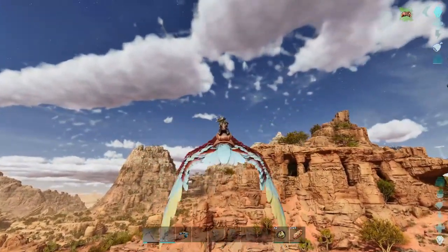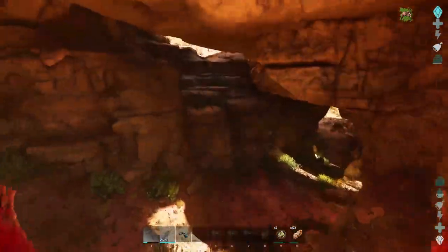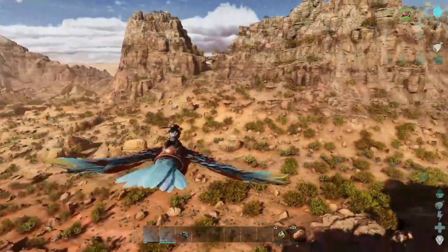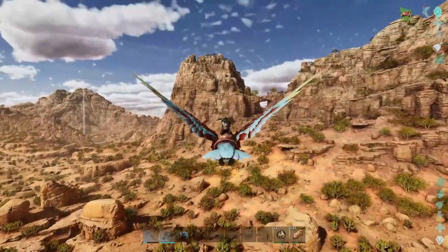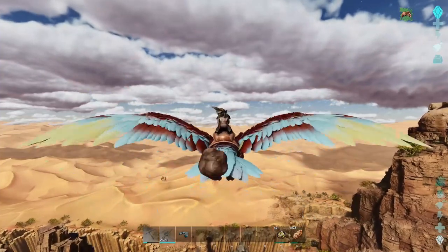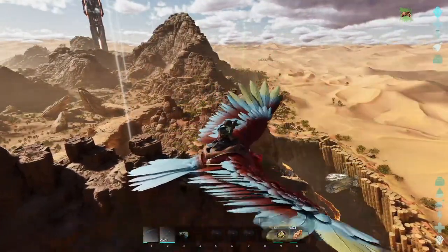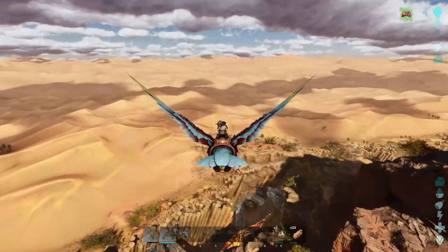Oh yeah, he is hella fast! Are these caves up here? I've noticed them while flying but never properly checked them out. I'll fly in — there's gonna be a rock golem — oh, it's just like a little cavern path up to the top. I like how they redid the mountains, they look more like sandstone ones with buttes. If you guys don't know what a butte is, it's kind of like a very worn-down hill made of sand.